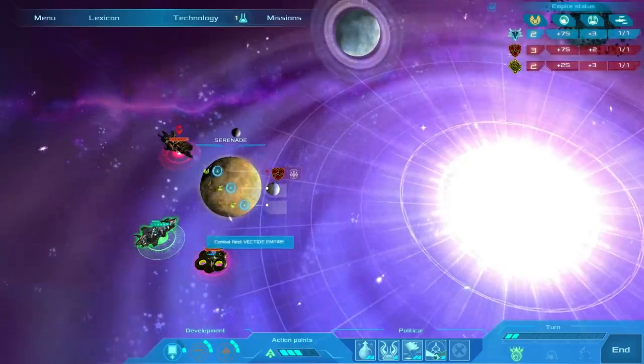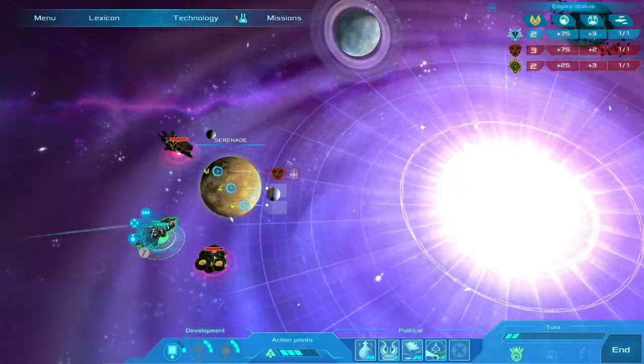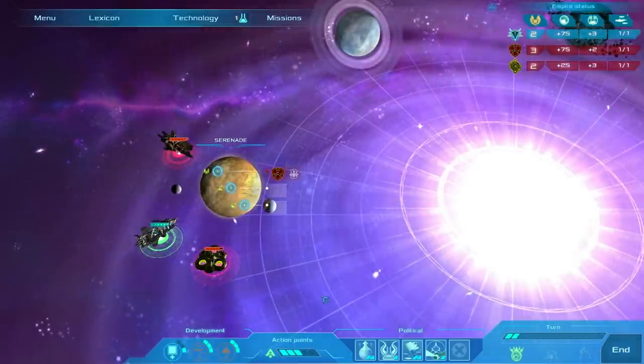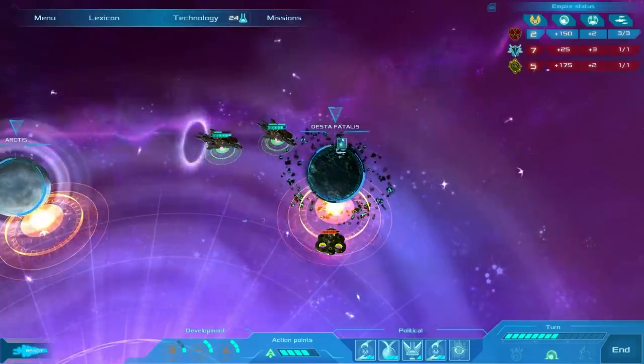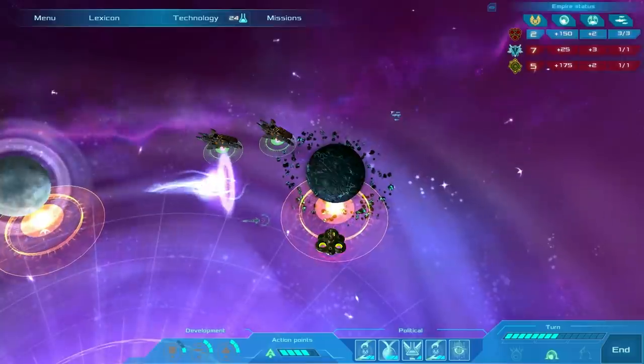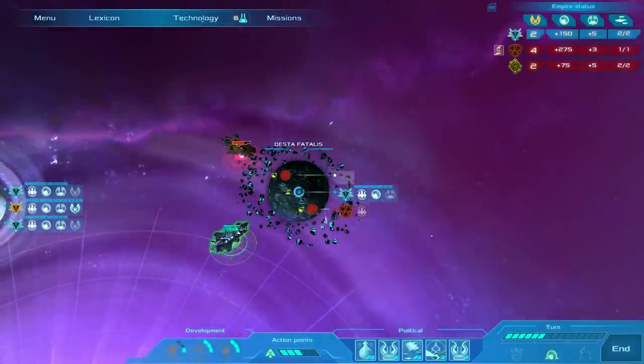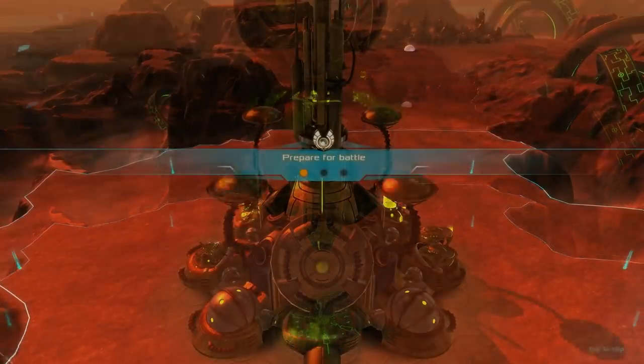As you grow more powerful you'll enter into space combat, where strategically occupying and protecting certain landing zones — of which there are three on each of the six planets — with a limited fleet will earn you victory. To invade, you'll use an action point to launch an attack on a landing zone, picking between three maps for the battle and entering into tight classic RTS action.